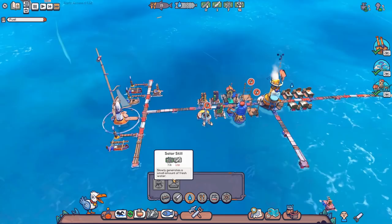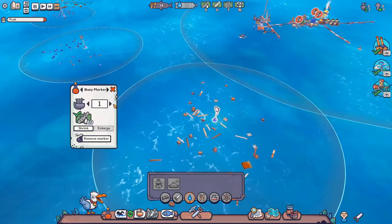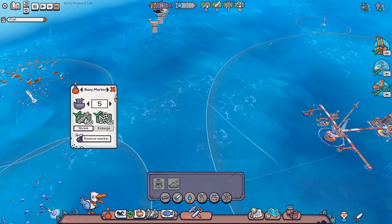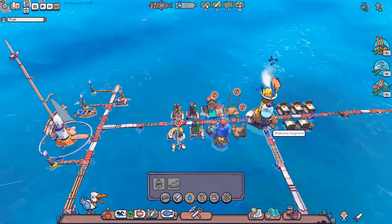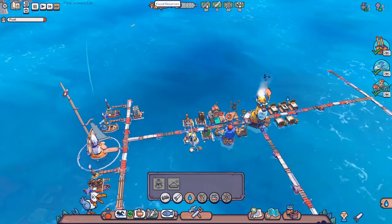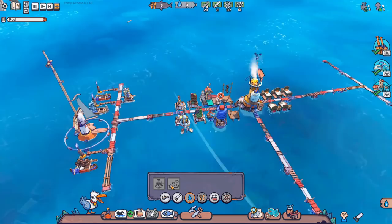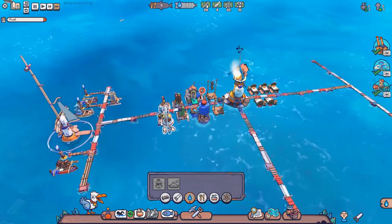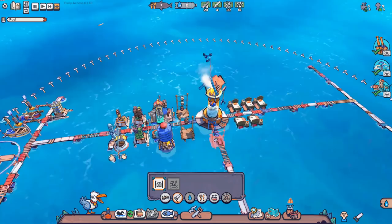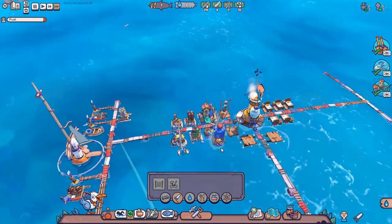We're at an almost sustainable place — the fish kebab place is giving us enough fish that we can stay just about in the green. The distillery is reducing enough water that we can just about stay in the green. So it's time to do a little bit of expansion. I'm strip mining all the local plastic. I'm also getting some wood — you need to keep bringing in wood so you can get firewood. You need firewood to run your distillery. It takes firewood to create the water, and you also need firewood combined with fish to make your food. So you'll constantly need to keep getting more wood in.